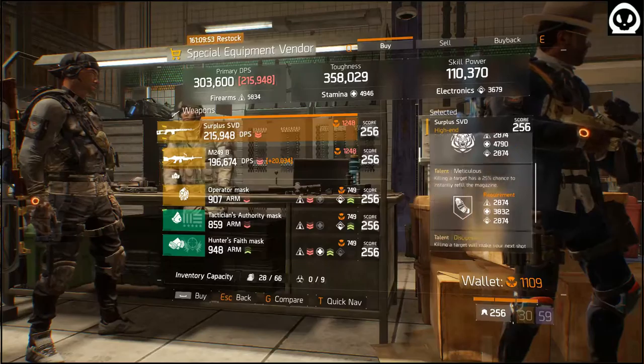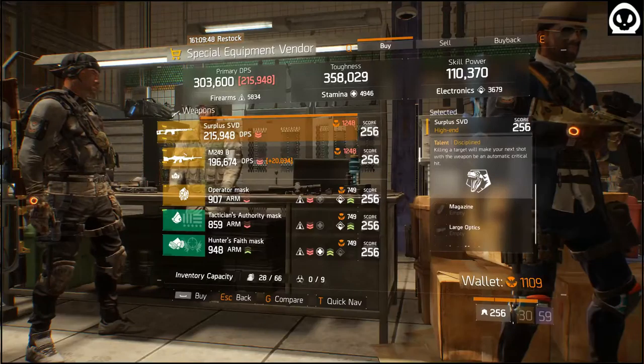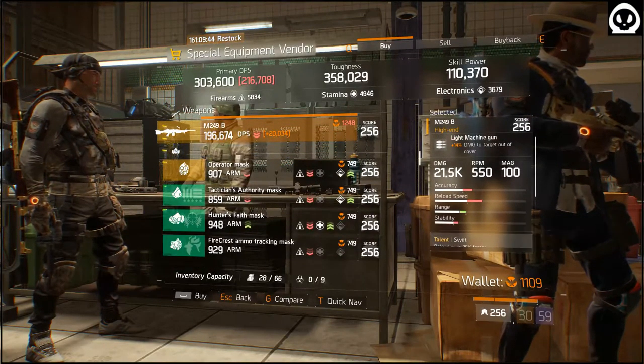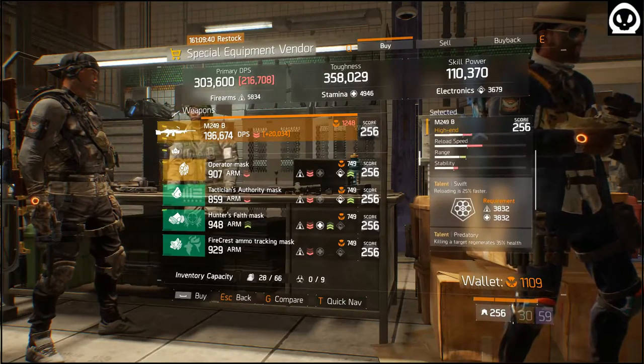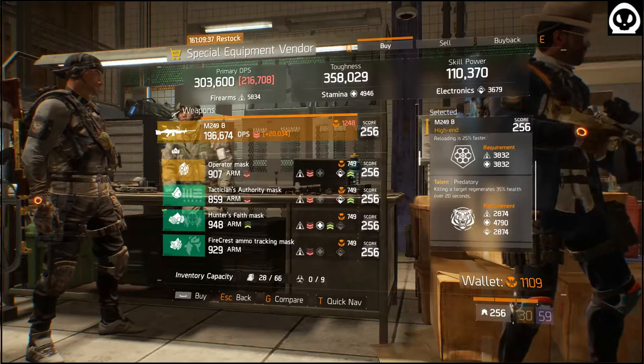Surplus SVD: Predatory, Meticulous, Discipline. Wow, nothing nice this week. M249: Swift, Predatory, Vicious. Roll of Predatory — Swift is nice on LMG.